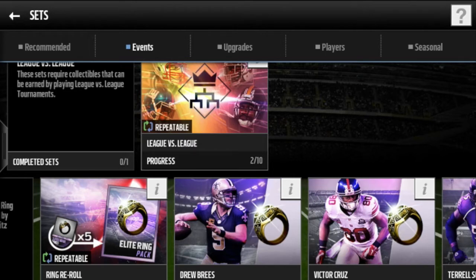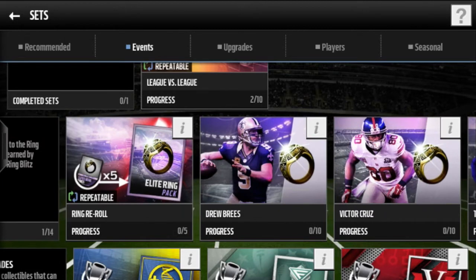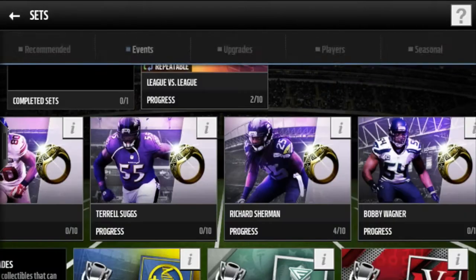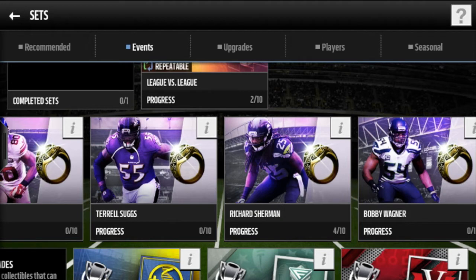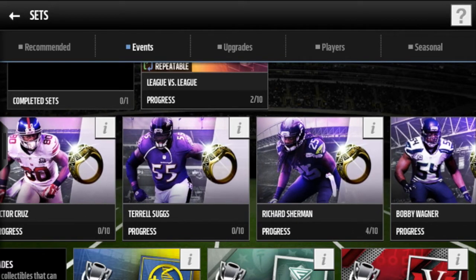Next is road to the ring — this is literally guaranteeing you a free elite, once again by doing a live event. People think live events are boring, but I personally like doing these little challenges like run through the obstacle course or stay in the zone. You can put them in the set. I'm trying to get Richard Sherman because he is the most expensive. I suggest doing Richard Sherman because he's the most expensive on the market right now, and if you don't need him you can sell him.